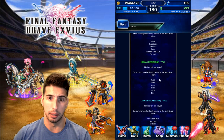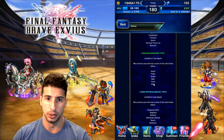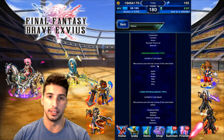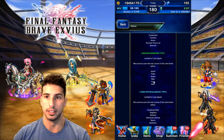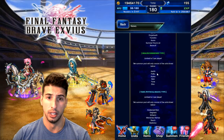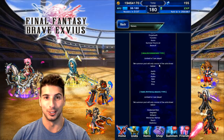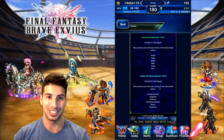Healer and Summoner type: Aerith, Folka, Ayaka, Rem, Yuna, and Eiko. Honestly, if you don't have a healer, this banner is amazing because they're all really good. I still use Eiko a lot. I don't have a second Yuna but I wish I did — she's seven stars, really interesting. Rem's really good, Ayaka is really, really good, Folka is really good, and Aerith is pretty strong. If you don't have a good healer, this is a great banner to summon on.